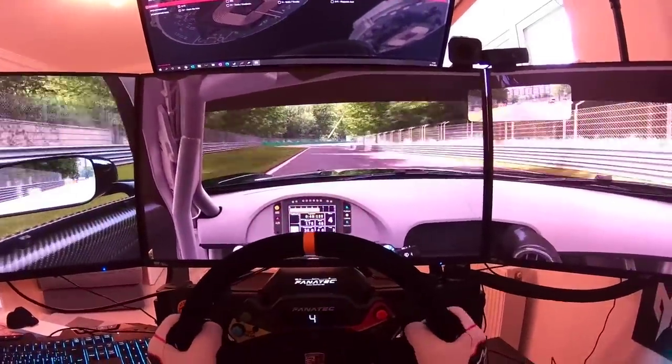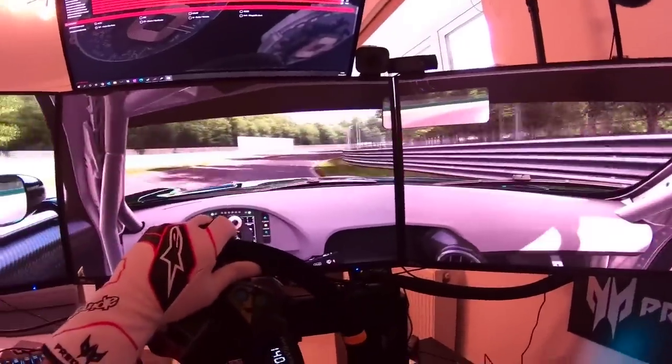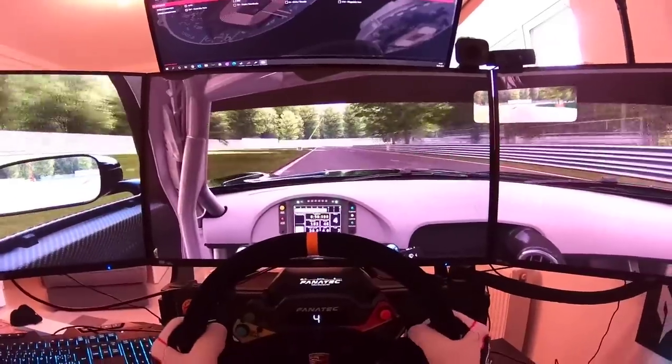Fourth into Lesmo 1 — bit of a small brake, carry some good speed. Use a bit of kerby on exit, fourth again into Lesmo 2.